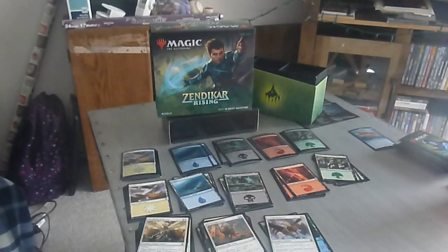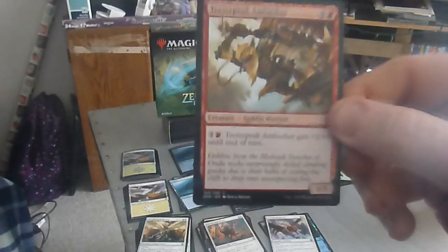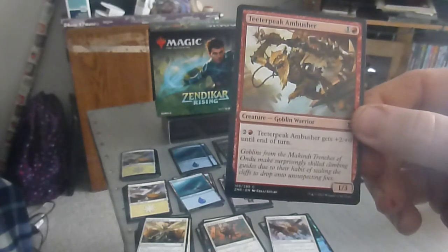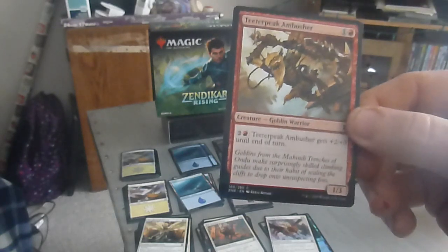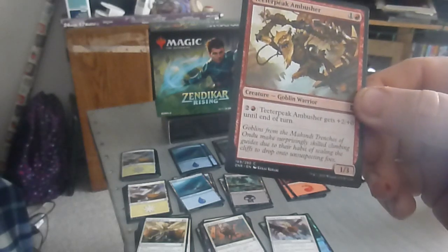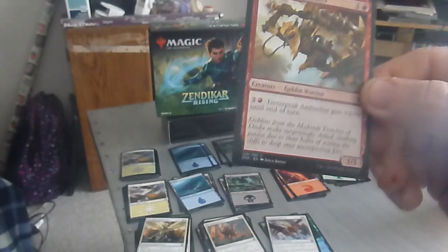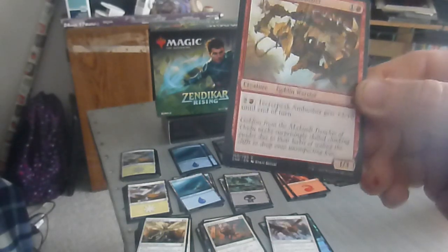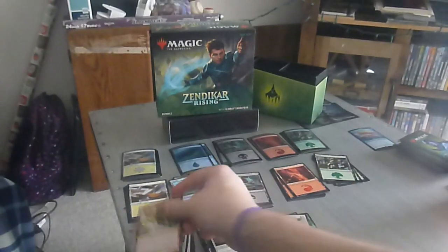We're halfway through — almost halfway through. Next up we have the Teeterpeak Ambusher — a two drop, one colorless one red, one-three goblin warrior. Pay two colorless one red: the Ambusher gets plus two until end of turn. So you can play that as many times as you have mana.